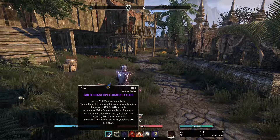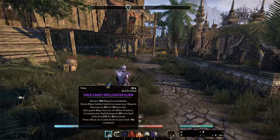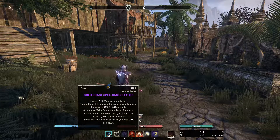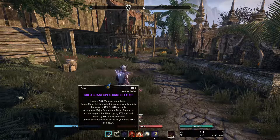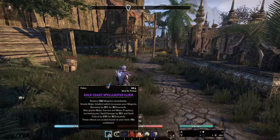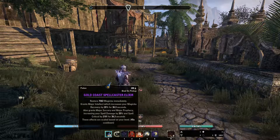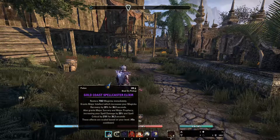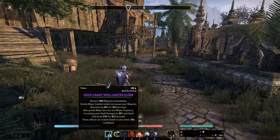There's also a stamina variant of this - Warrior Elixir, or if someone crafts it, it's called differently. You can find them in stores, but there's a huge downside to these potions: their cost. You want to drink a potion around every 45 to 60 seconds in a dungeon simply to restore your resources, and one of these potions with these additional buffs costs around 200 gold.